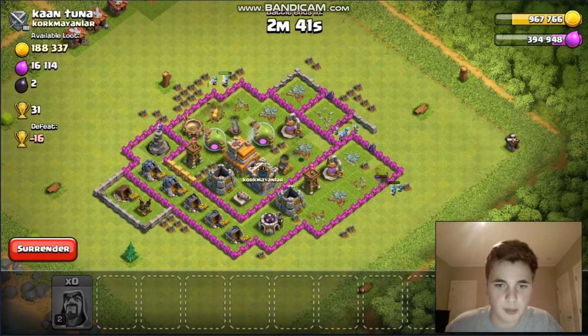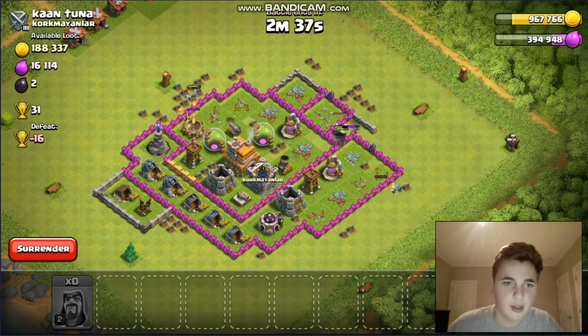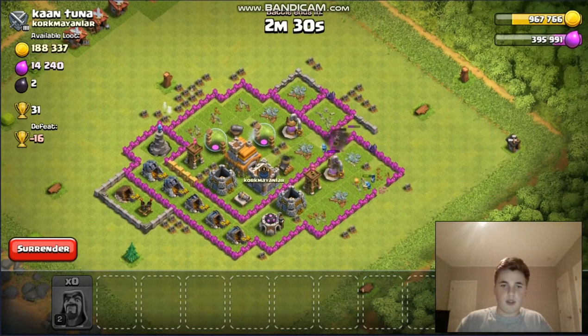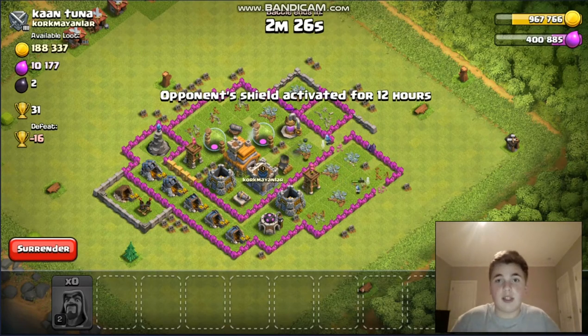Wizards are doing a good job. They have such a high damage output — they're really overpowered, even at town hall six. Level two wizards at town hall six work well. You just gotta deploy them right; it takes a lot of skill.